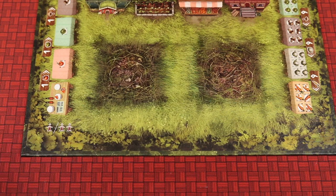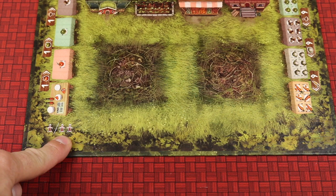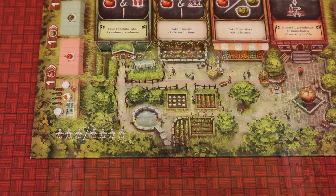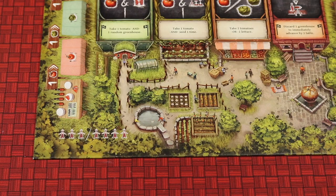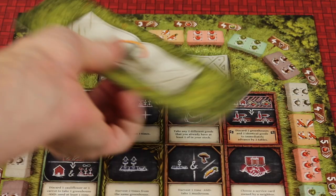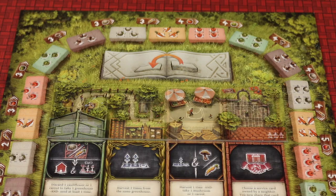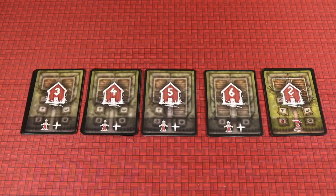Put the board in the middle of the table and use the side of the board for your player count. In the bottom left-hand side you'll see a player count. For two players, use the one that says one or two players, and place the covering tile with the two-player side up at the top of the board. For three or four players, flip the board to the side that says three or four players. For three players, flip the covering tile to the three-player side and place it on the top row of actions just below the round counter. For four players, you do not need the cover tile at all — put it in the box.